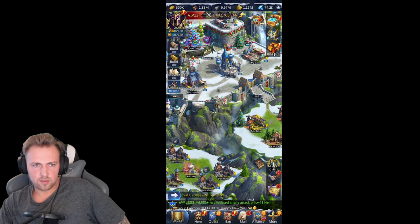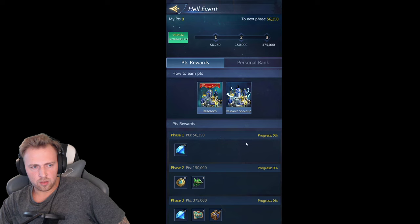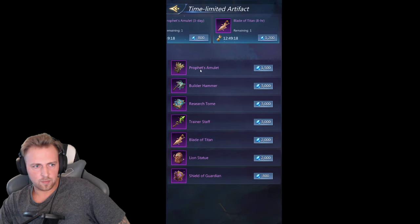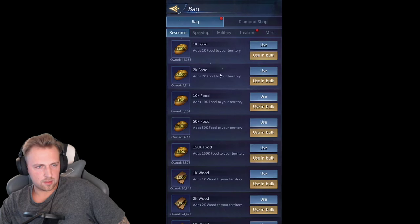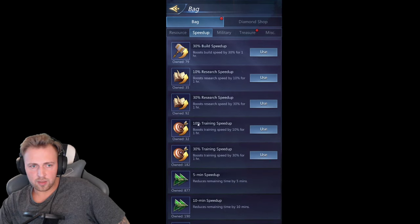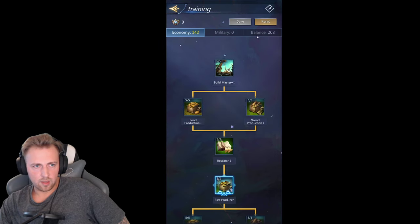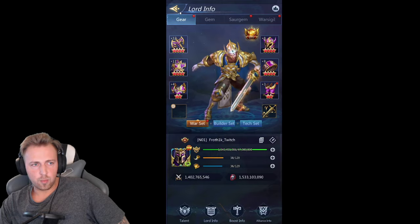Phase 4 is troop training. I would always wait for the hell event — if you get lucky you have a train troop hell event on the same day, so you can do both at the same time. Don't forget to buy artifacts like the trainer stuff. Don't forget to use your cost reduction, your talents, and your speed ups before you start training, and change your talents to training. That's the setup to train the most troops.